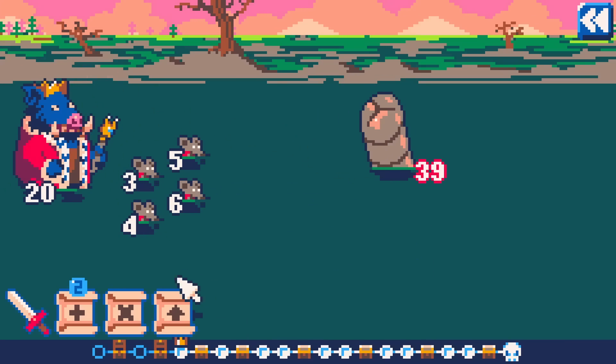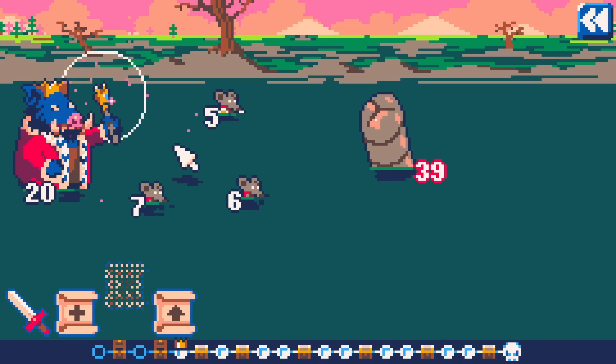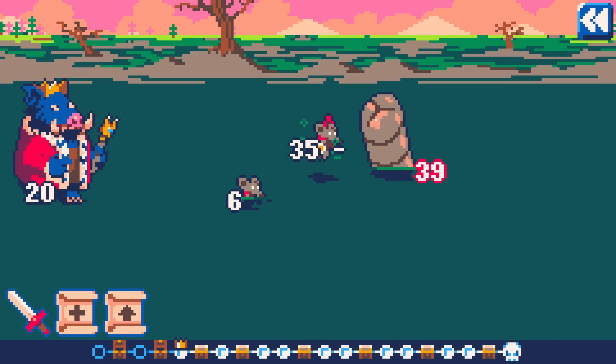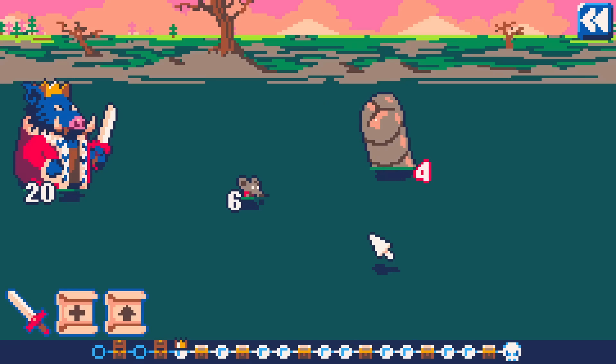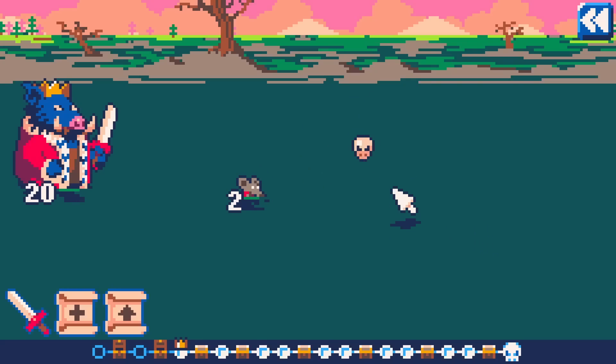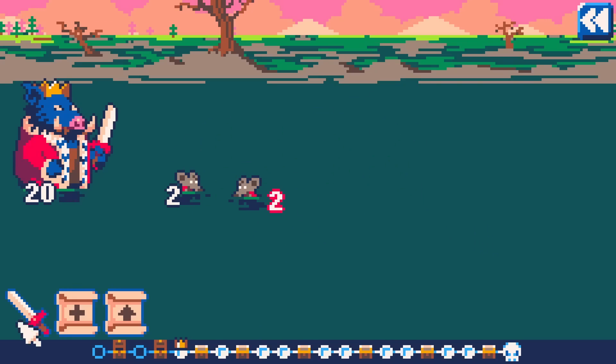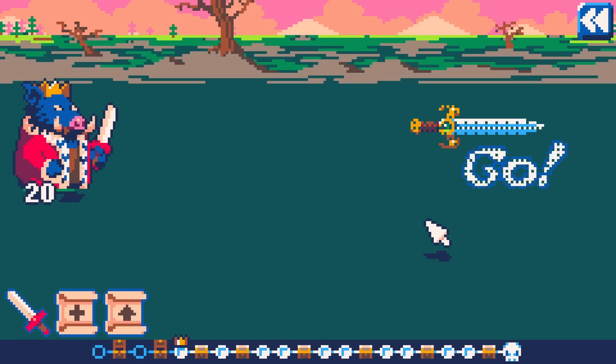That brings you down to 39. So let's add you two together to create seven, and then multiply you two together to create 35, and then once you two fight, you'll be left with four health remaining. And then when you fight with the mouse, the worm is taken out, but the mouse gets converted. The other mouse is alive though — which is perfect, because then these two can fight. That worked really good.